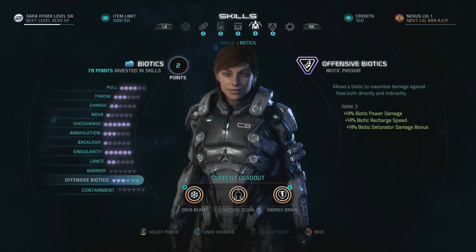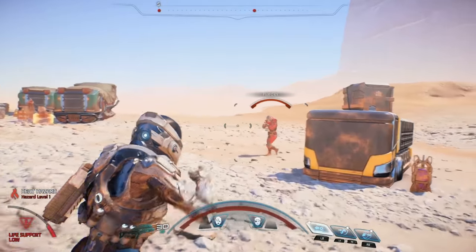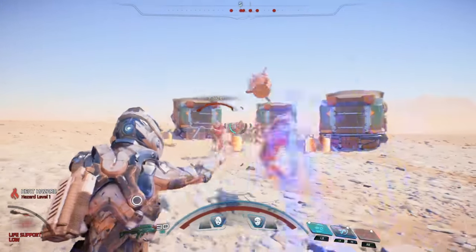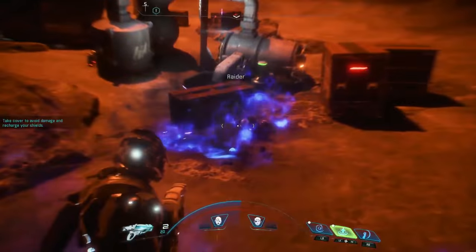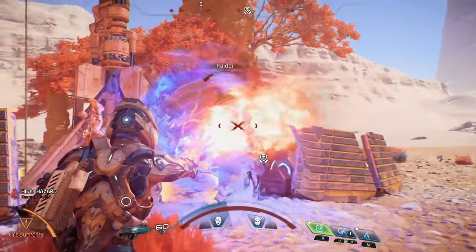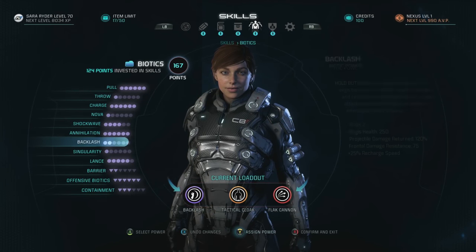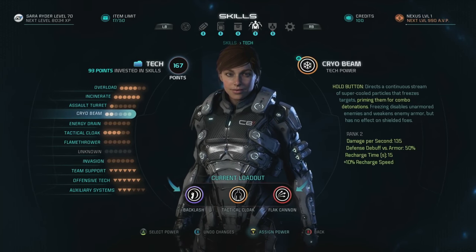Last but not least, Biotics. By controlling Dark Energy, your Pathfinder can harness the power of mass and gravity. Biotic skills like Pull and Throw allow you to literally control the battlefield, using your enemies as a shield or even a weapon. Abilities like Annihilation Shield or Singularity can disrupt and damage anything or anyone caught up in their powerful grip. Each skill can be upgraded to become increasingly more devastating and effective, and each also has choices to make when upgrading, offering you more ways to customize your playstyle.